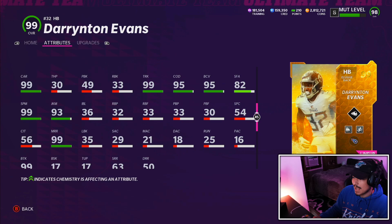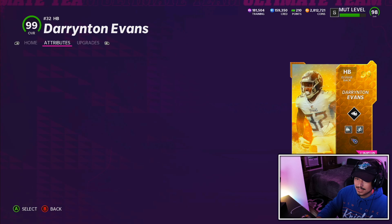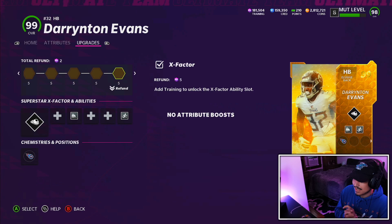I want to show his ability slots real quick. He does get at least one of each — two power, one receiving, and two elusive. The plan today: one AP bulldozer and one AP leapfrog. He also gets Titans and Bears chems.